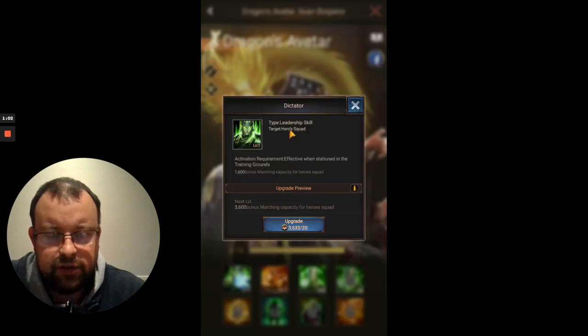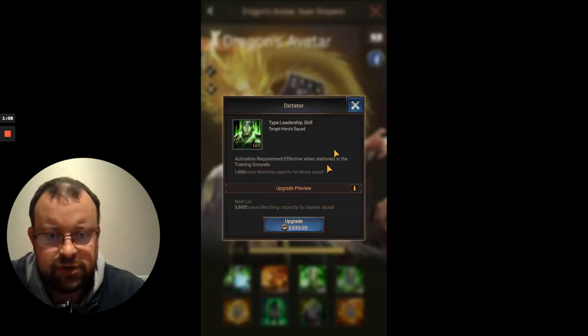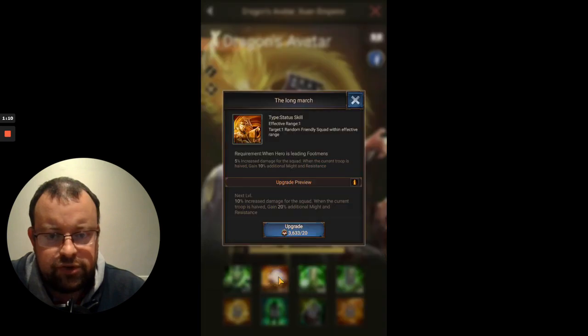Skill 1 is the usual leadership skill, Dictator, which will increase your marching capacity by 23,100 troops. On to skill 2 — The Long March. It is one of these rare status skills, so it will activate and be in effect for the whole battle. The effective range is one and the target is one random friendly squad within effective range, which is your own squad.